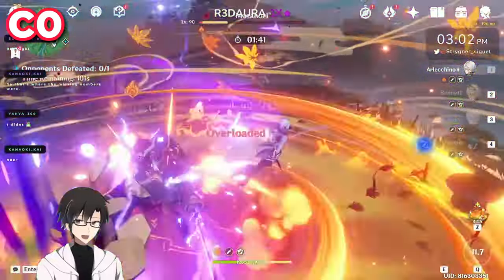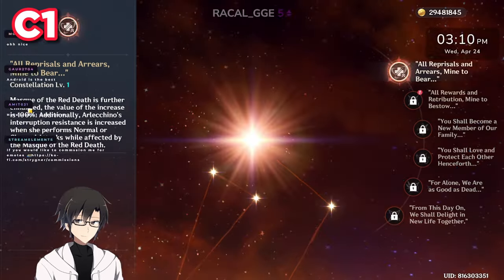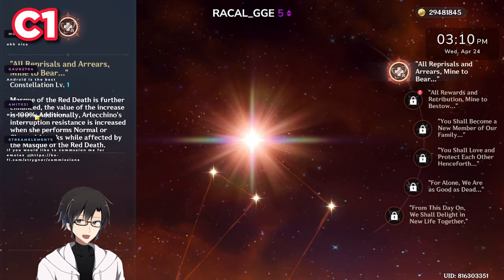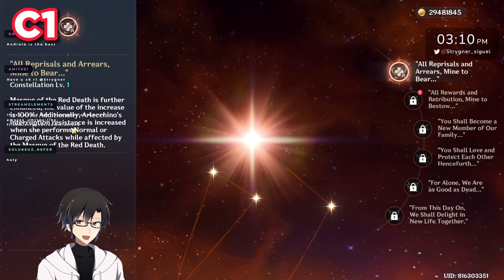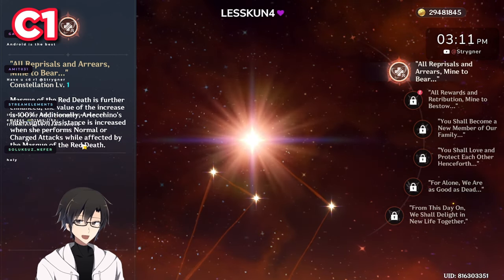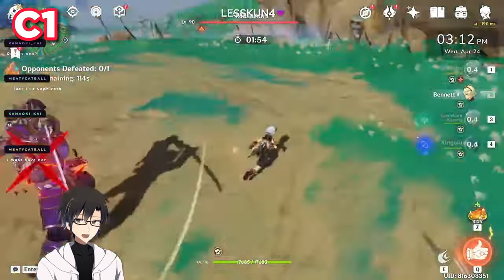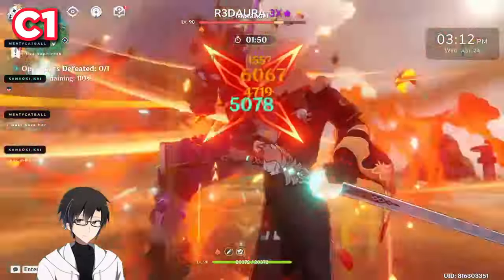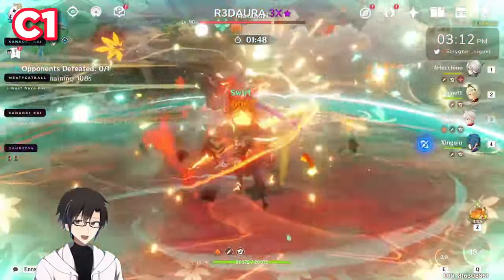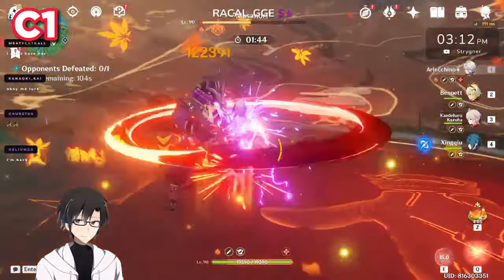There is no going back once I do this. Okay, C1: Mask of the Red Death is further enhanced by a value of 100. Additionally, Arlechino's interruption resistance is increased when she performs normal and charged attacks while affected by the Mask of Red Death. So C1 provides an additional multiplier to the Bond of Life converter and also provides some quality of life upgrades — a very good constellation in my opinion. Here we can see the damage it actually deals.